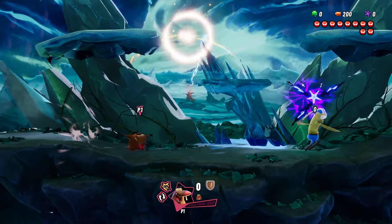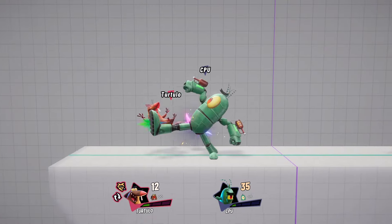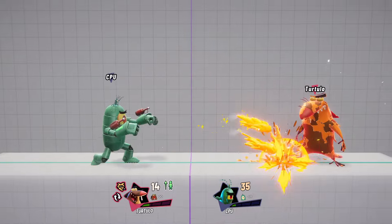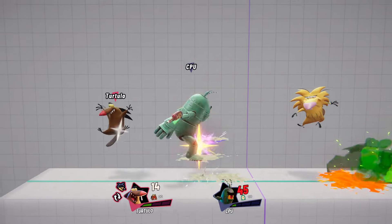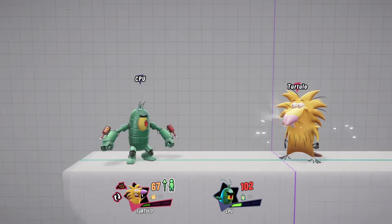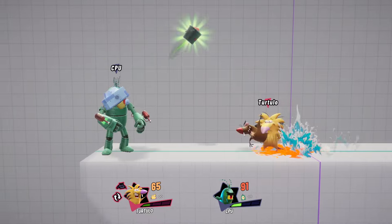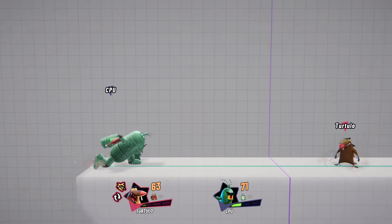But if the Beavers use their assist or tag out special moves, the shield is gone. I took the Beavers into the lab, and it turns out that any move that makes use of the other beaver cleanses all buffs and debuffs from the bros. It doesn't matter if Daggett or Norbert are the active character — you use a neutral special, side special, or down special, and you're cleansed.